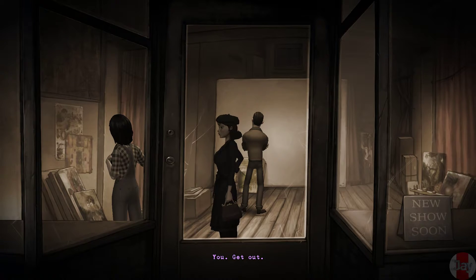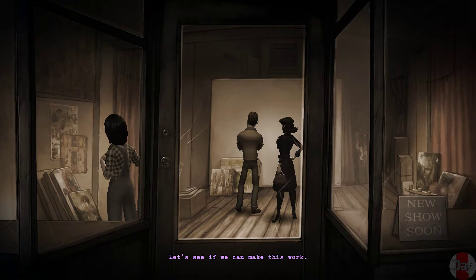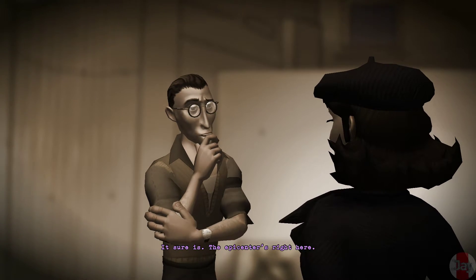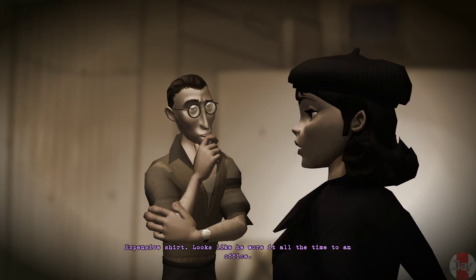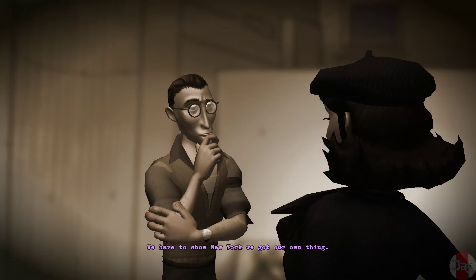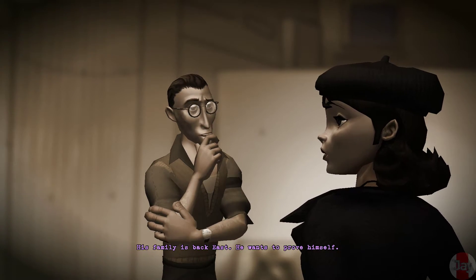Get out. The gallery owner — let's talk to him. Lot of good work going on, huh? A shift is coming. It sure is — the epicenter is right here. It's exciting living in North Beach. Expensive shirt — looks like he wore it to an office all the time. Ex-investment banker. Former lawyer. We have to show New York we've got our own thing. Now I gotcha — his family is back east, he wants to prove himself.